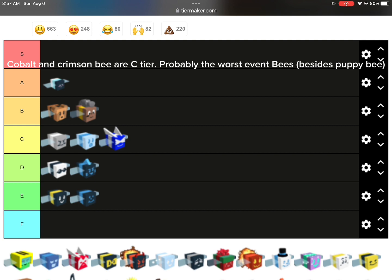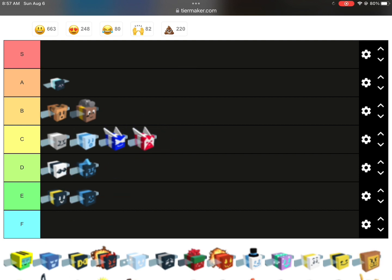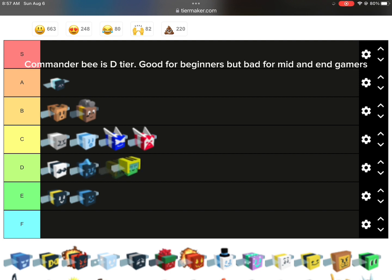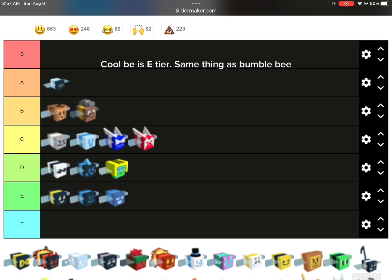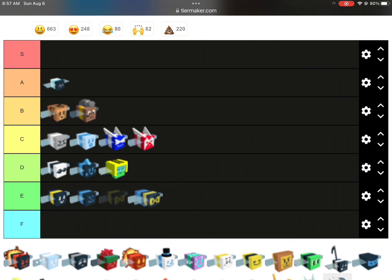Cobalt and Crimson B are C tier. Probably the worst event B's besides Puppy B. Commander B is D tier. Good for beginners, but bad for mid and end gamers. Cool B is E tier. Same thing as Bumble B.